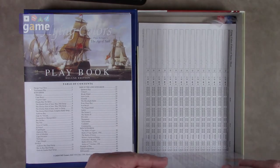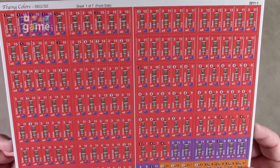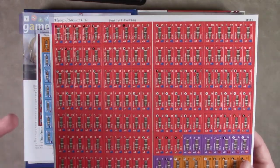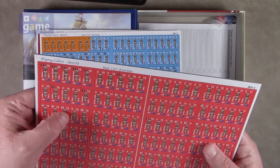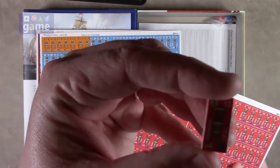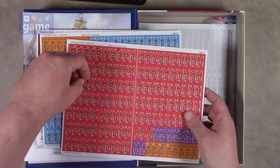Now we have seven sheets of counters. We've got ships — British ships here. The rectangle shape is similar to the cars in Thunder Alley or the planes in the Wing Leader series. They are not pre-rounded; they are still punch and scored, so you might want to round them with the Oregon Lamination 2.5 millimeter quarter-rounder. They punch pretty cleanly though, so the squares are not too untrue — not a lot of nub there.